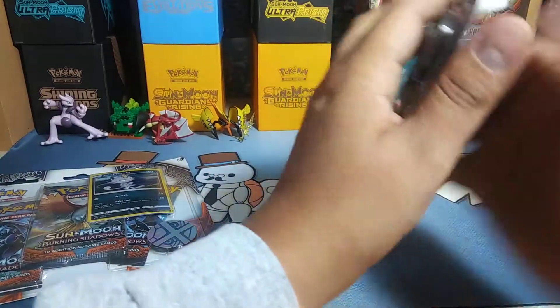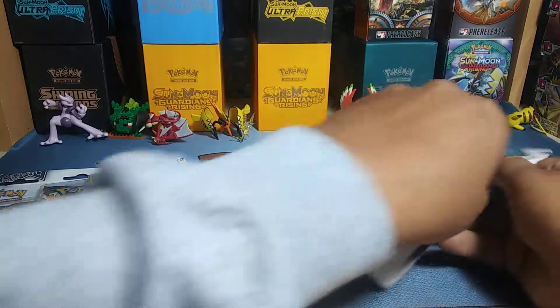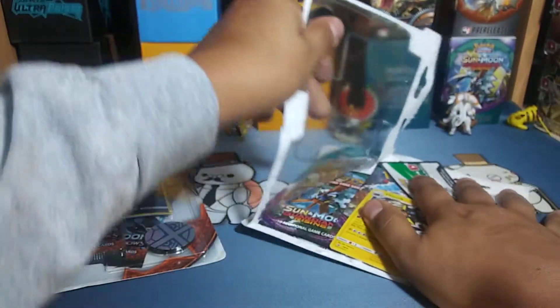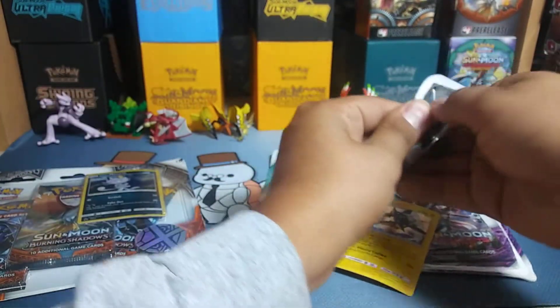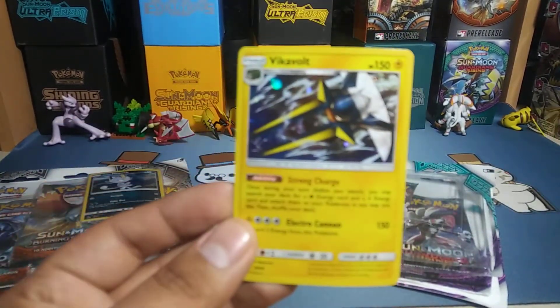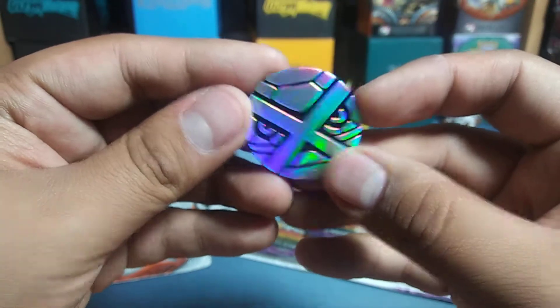I'm going to start off with the Guardians Rising first. Hopefully we can get some Tapu Lele's — that'd be cool. I've opened two of these before and got Full Art Mallow and a Sylveon GX out of the others. But here's the promo card: Vikavolt. There's the code for it, go ahead and take that. And we got the Metagross coin — a lot of these have that coin in them.